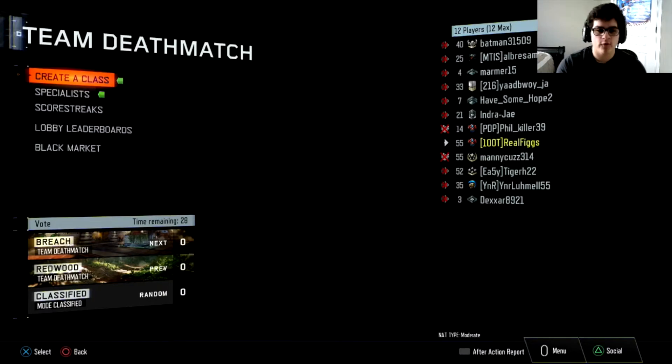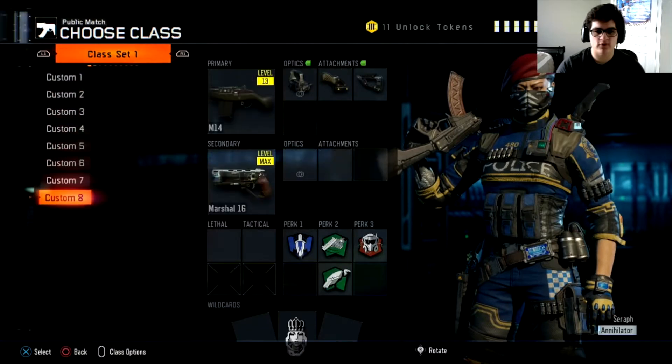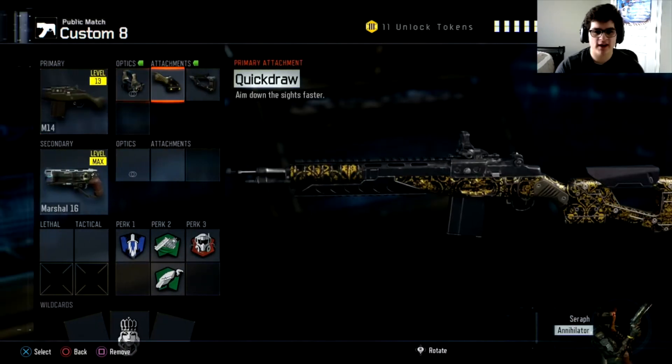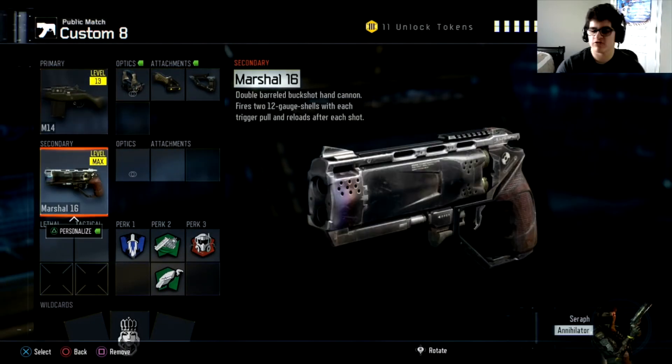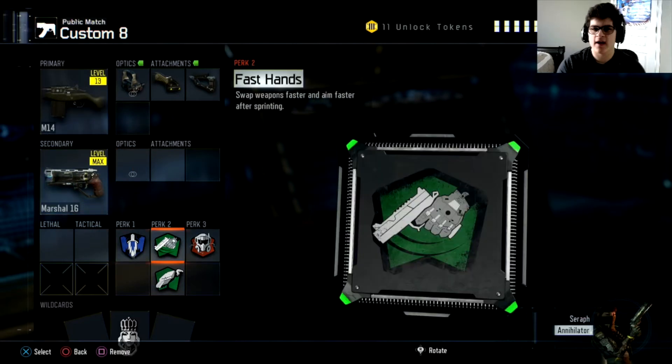There's the M14 best class setup video — that's going to wrap it up. Thank you so much for watching. Here's the class setup one more time: Reflex Sight, Quickdraw, Stock, Marshall 16. If you don't have the Marshall 16, put on the RK5 — that's probably the best alternative. But if you do have it, slap on the Marshall 16. Afterburner, Fast Hands, Scavenger, and Tag Mask. That's all you really need.